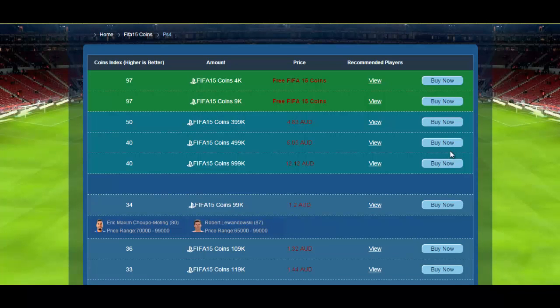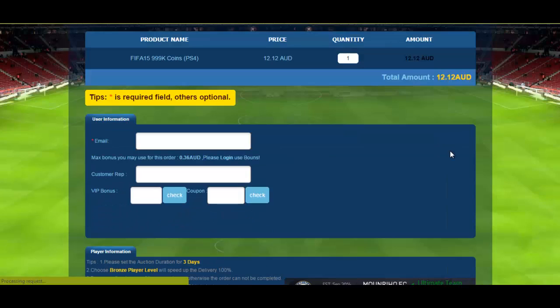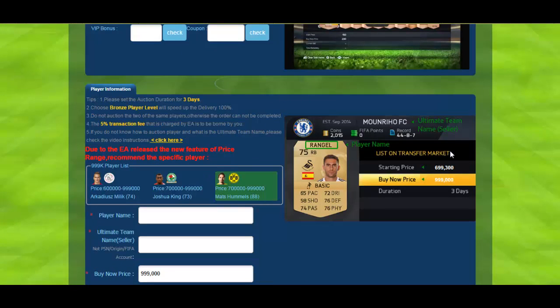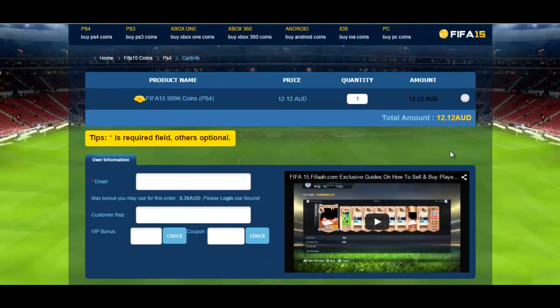Say you wanted to buy a million coins — you go to Buy Now, and they'll give you a recommended player to buy. Due to EA's new price range feature, they recommend a specific player. For a million coins, you pay about twelve dollars and twelve cents Australian, which is really cheap.